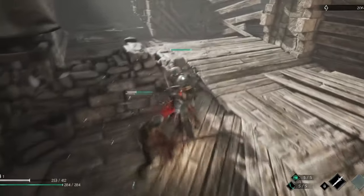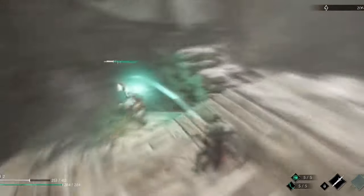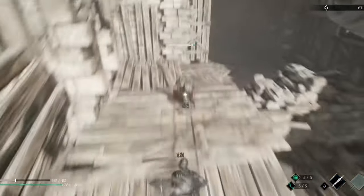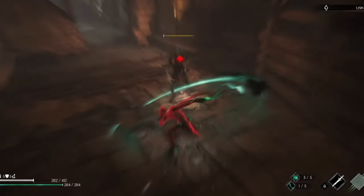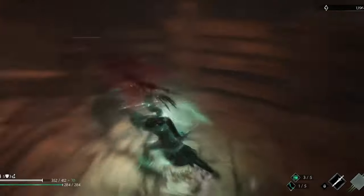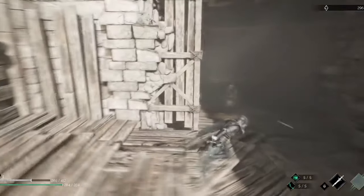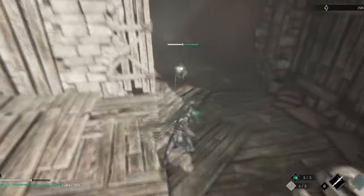For the fifth mistake, most players use the feather attack wrong. The feather attack is another important part of your character's arsenal. Its main purpose is to stun the enemy and stop any incoming critical attack. When a green light indicator appears before the enemy attack, they will perform a critical attack that cannot be deflected.